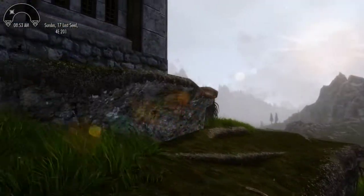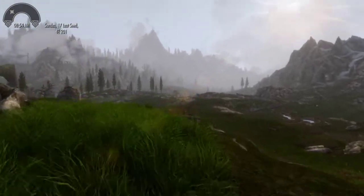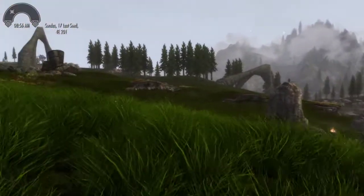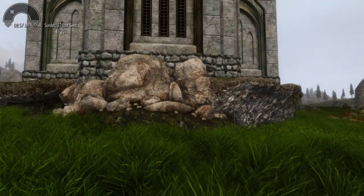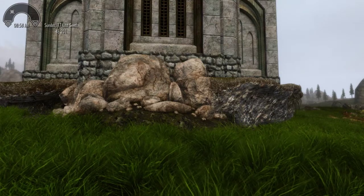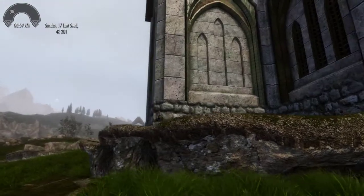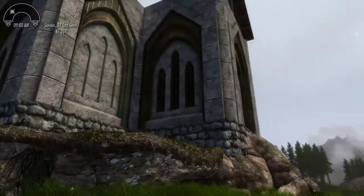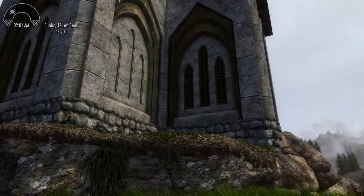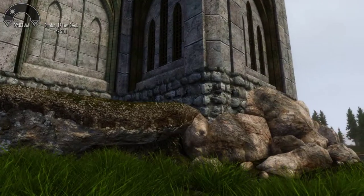Initially when I built this, the end of it was way down around here. It was on a lot bigger slope than I had originally noticed, so there was a whole lot of foundation showing and it kind of bothered me. So I moved the whole thing about half the length of the building that way, and then I put these little dirt cliffs — or rock cliffs, whatever they're called — in here.